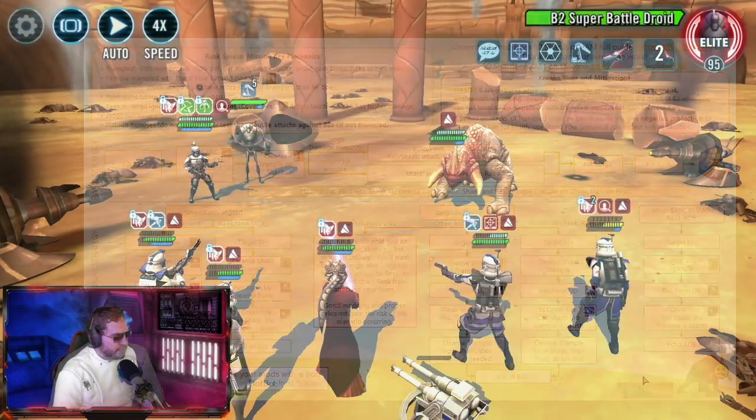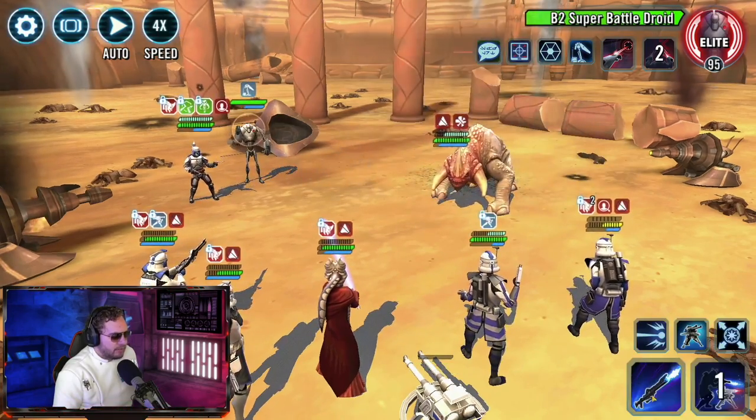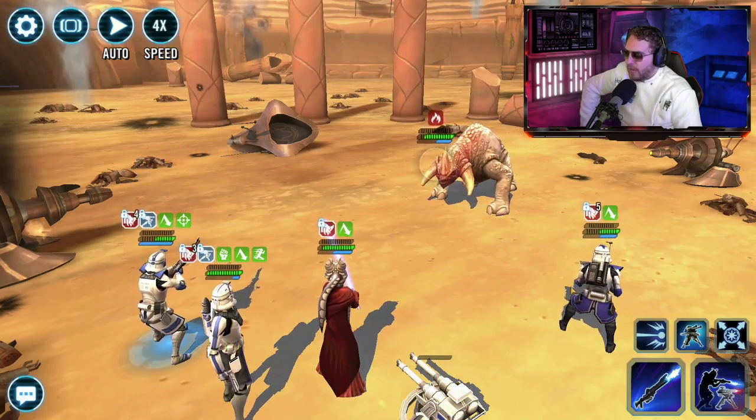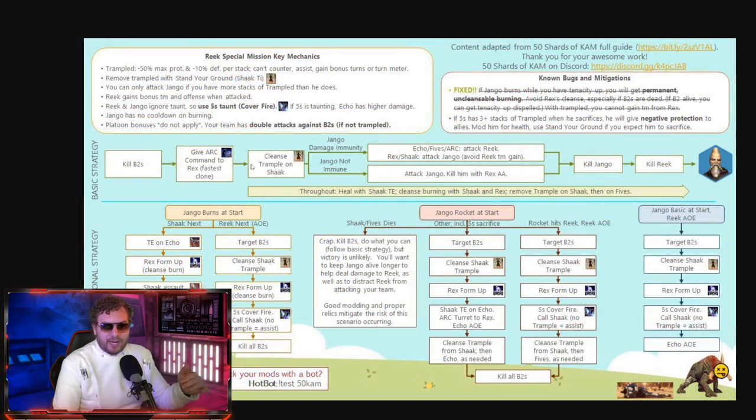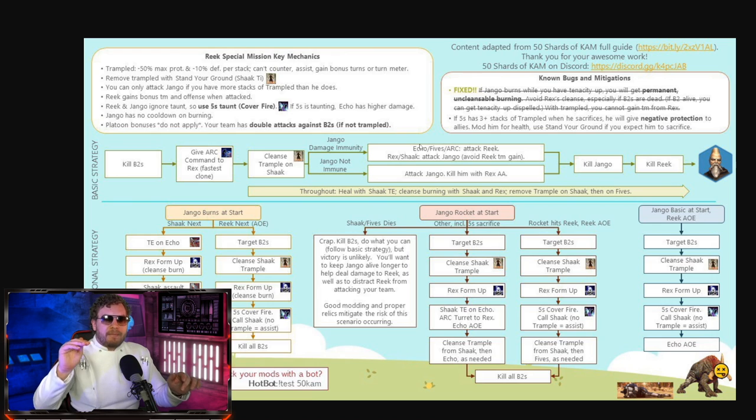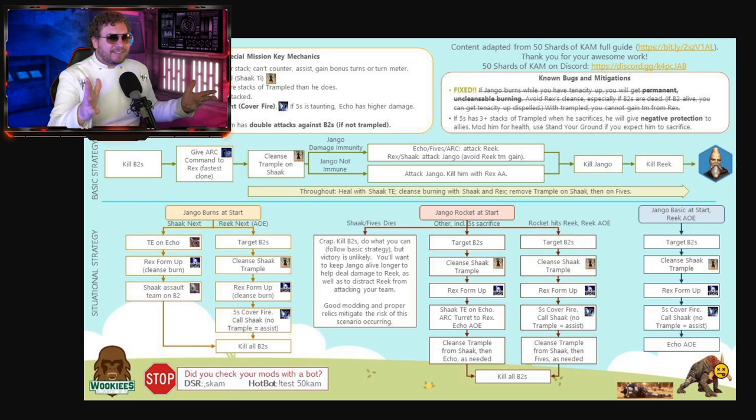The overall strategy is: kill B2s first — that's mandated, you cannot do anything else until the B2s are gone. Then work on getting Jango out, and lastly the Reek. The basic strategy listed is: give command to Rex, cleanse trampled on Shaak Ti. If Jango has damage immunity, use Echo, Fives, and Arc to attack the Reek, then Rex and Shaak Ti attack Jango. Do not attack the Reek — you're feeding Terminator. Make sure Rex always has more stacks of trampled than Jango so you can land Aerial Advantage on him.